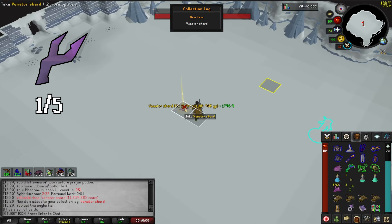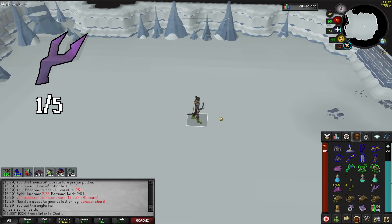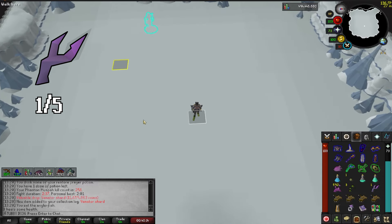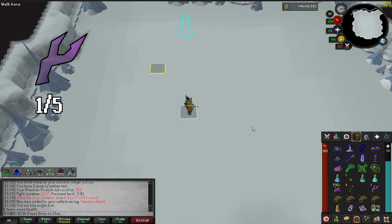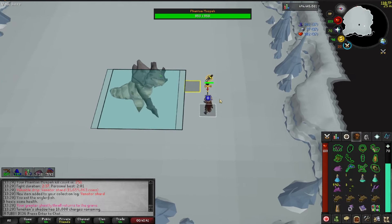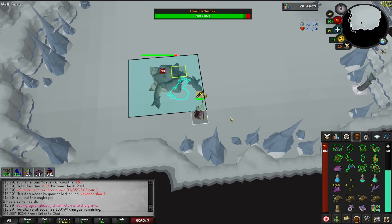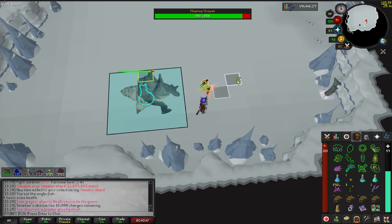Finally - there it is! The first Venator Shard at 251kc. Over 2.5 times the drop rate, but whatever - I finally got one and I'm happy. I still need 4 more of these things though, so this grind is just getting started. I'm still probably going to be here for quite a while. I just hope the next one doesn't take another 250 kills.